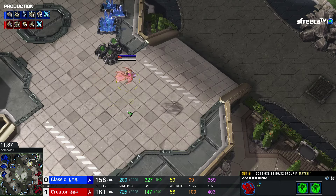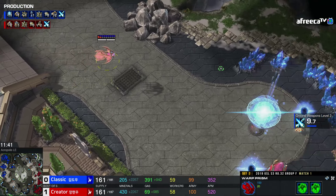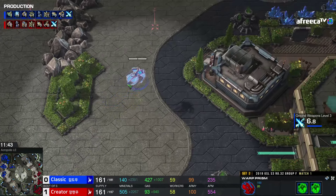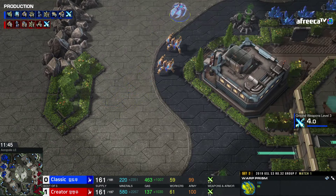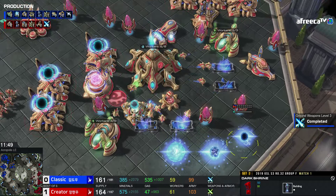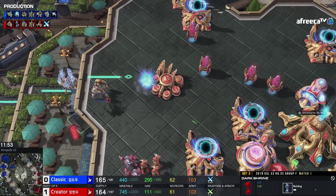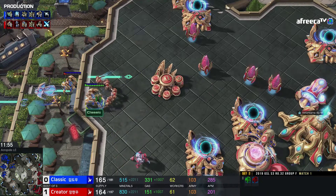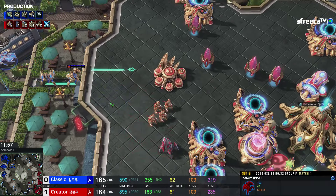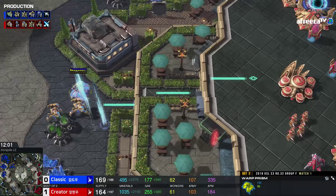Classic doing a good job fanning out these Hallucinated Phoenixes, continuing to check for the War Prisms. I almost feel like at this point you've gotta be really careful — if your opponent decides to get Blink or something and catches your Prism, that's a huge loss, whereas the amount of damage you can get done at this point is getting a little bit lower. Plus three finishing up for Classic.